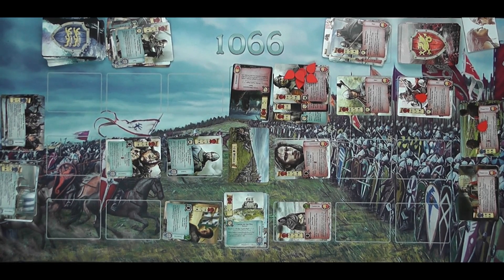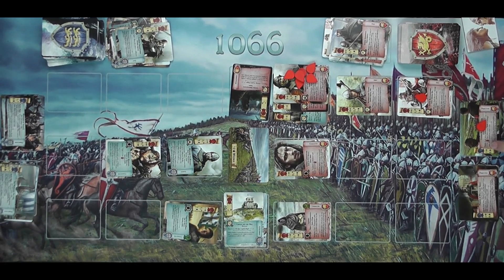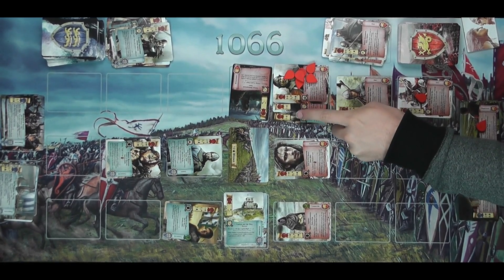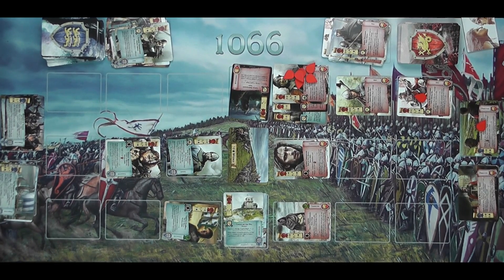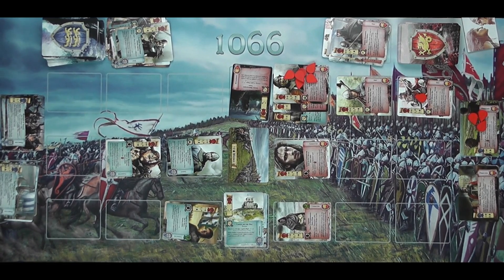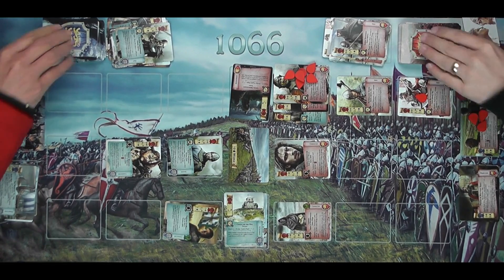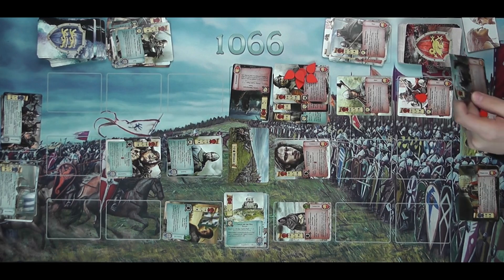I've done one, four, eight, ten might — I've destroyed Norman Set Sail. When destroyed I must destroy one of my units, so I destroy my Flemish Swordsman — sacrificed. The next one is the Invasion of Sussex, 28th September 1066. For zeal this is three, and I've got three, four, five — I've done two more there, not enough yet. Drawing two more cards.